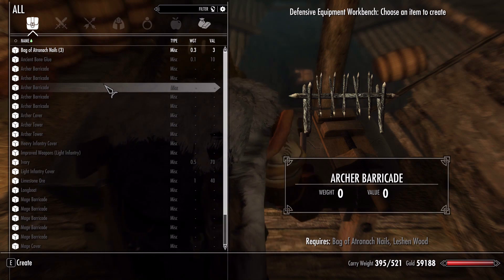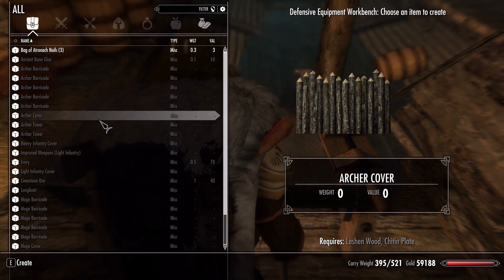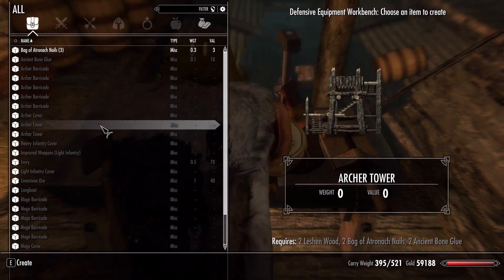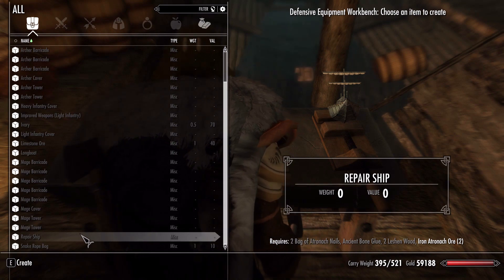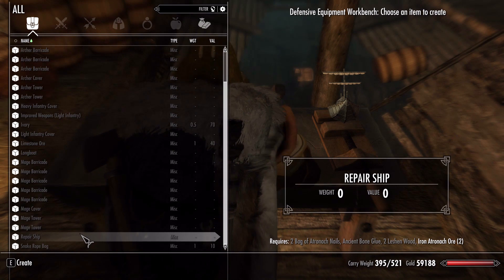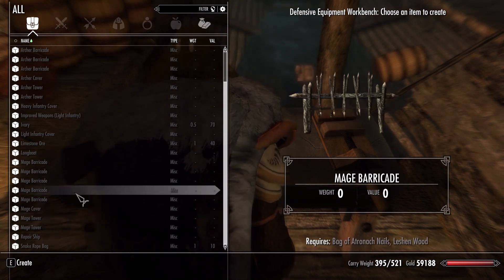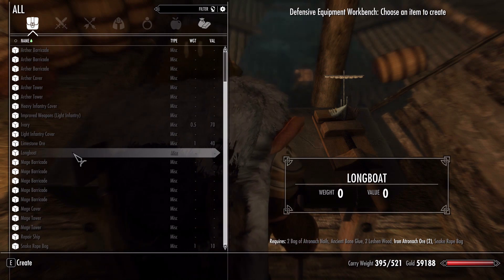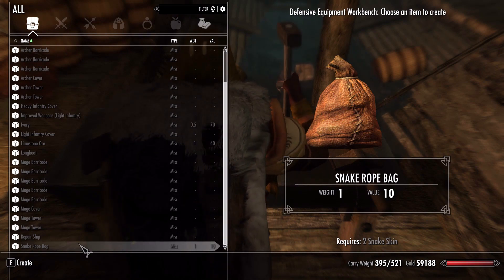It's going to take quite a few seashells to buy all these things - it would be preferable to find stuff out in the world. Sadly we've missed a few items that would have been very handy, including coral from the last episode. I fast traveled back but the corpse had already despawned. Surprisingly the ship won't take long to repair - just two iron atronach nails, one ancient bone glue, and two lesion wood. The new longboat takes only one additional thing, the snake rope bag, which just takes two snake skins.